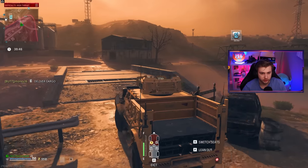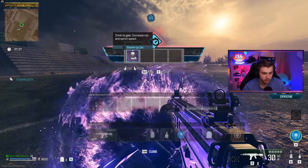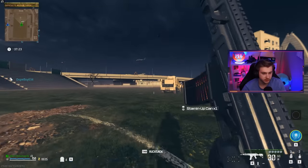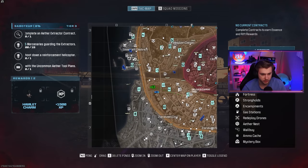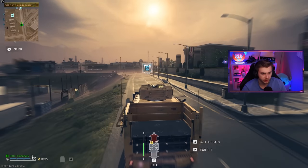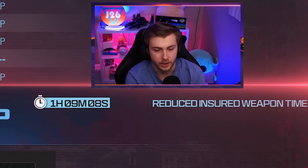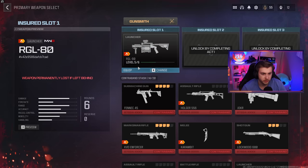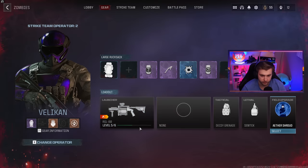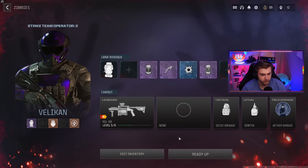Now we can do some other missions to kill time off our insured slot. And a large backpack — let's go. Some stamina up too. We're getting some decent items to take out of here, assuming the game doesn't crash. I'll do one or two more contracts and that should kill our insured weapon slot time. An hour and nine minutes — let's go. So let's get the RGL back in, grab aether shroud, and hop back in to grind out these camos — we still have none for this gun.